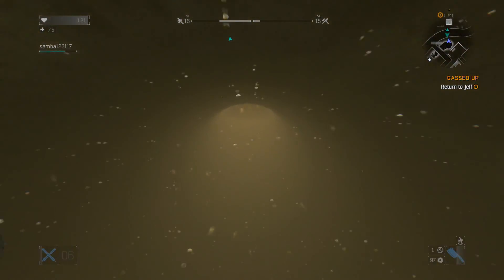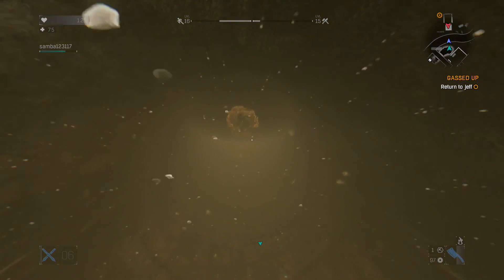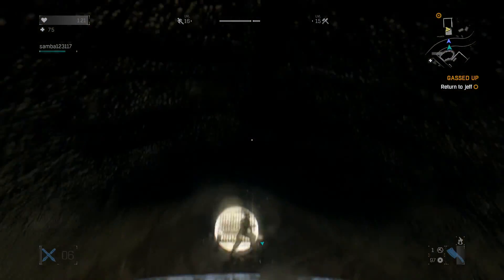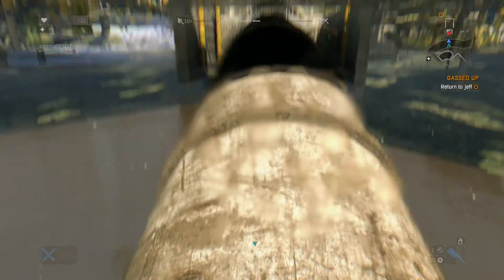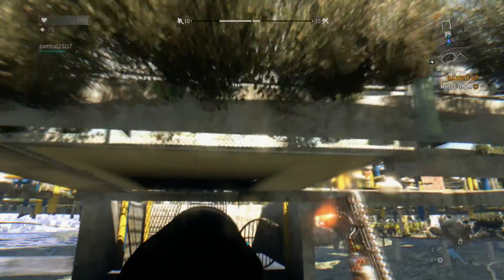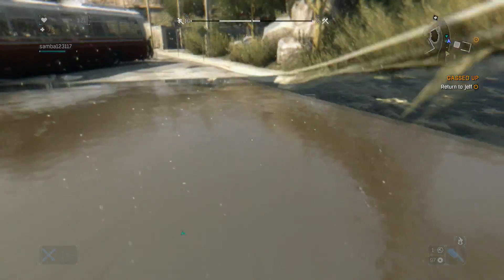halfway along the pipe, water will start to go down. All you have to do is hit R1 and look up, and it'll make you go out of the map. And once you're out of the map, you can honestly just do anything.